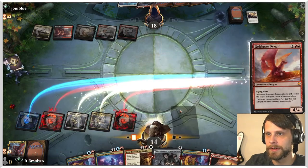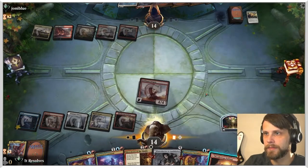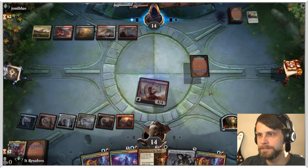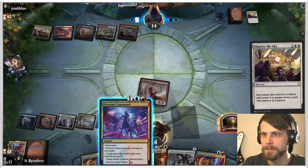It does kind of suck because we don't necessarily have a lot that we can do this turn. We're just gonna throw out Goldspan and attack in. Let's throw you out there and I think we just wait. The trick is we can't play any of the cards in our hand plus something else — so that's kind of our problem here.